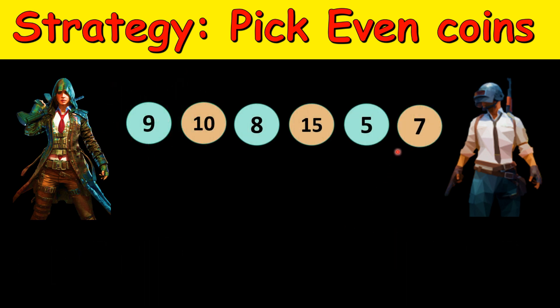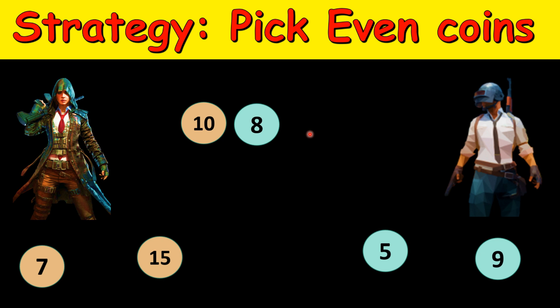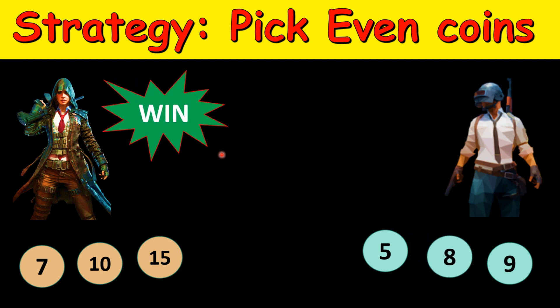Now let's see the other scenario. The first player always picks the even coin 7, and this time the second player picks 5 instead of 9. Then the first player can pick 15, which is also an even coin. Again, the same thing happens — the second player is left with only odd coins to pick, and the first player can pick the even coin. The second player picks the remaining coin and the first player wins.